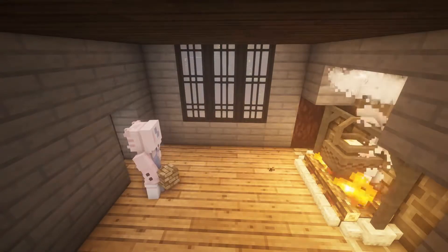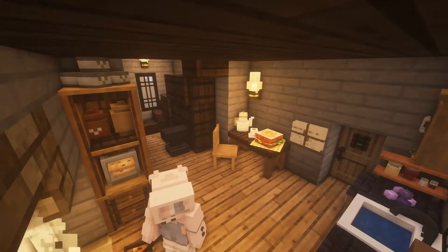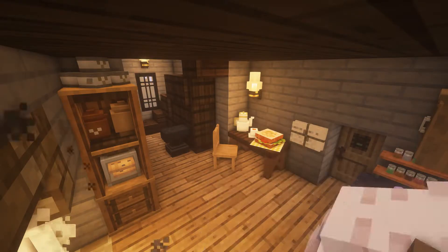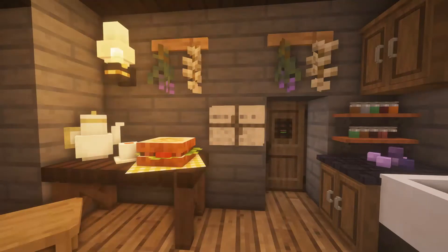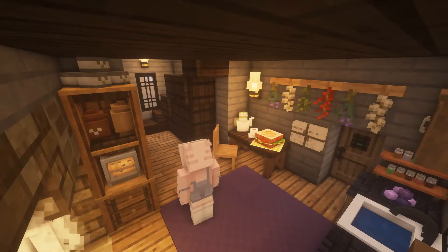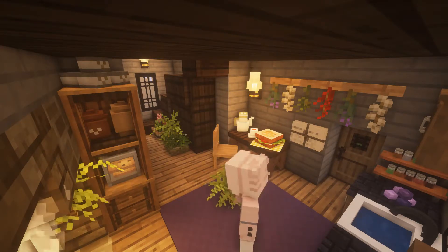Here's the kitchen - I've got everything set up. We've got the food, drinks, a pantry with a shelf, more dried herbs. We've got a kitchen sink, a carpet, and slapping down some more greenery because it makes everything look better. I like how this turned out.